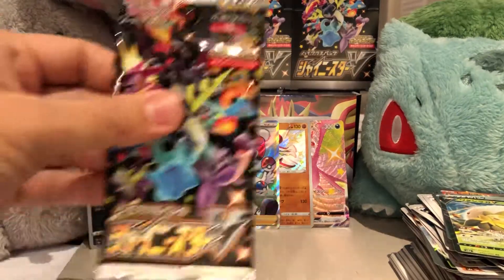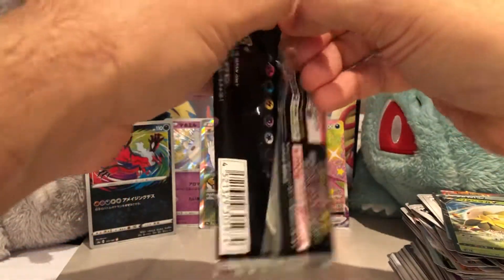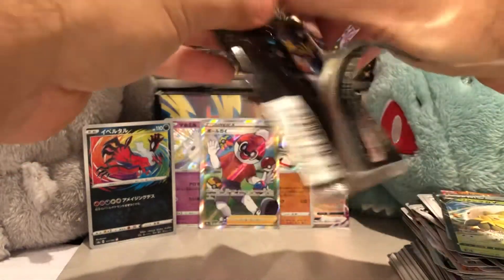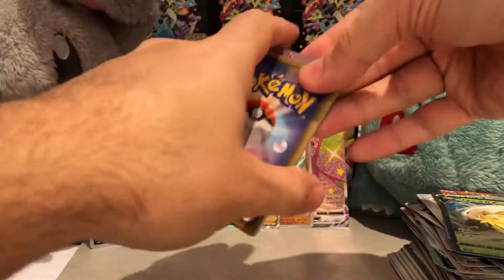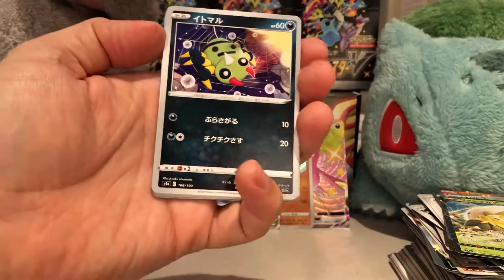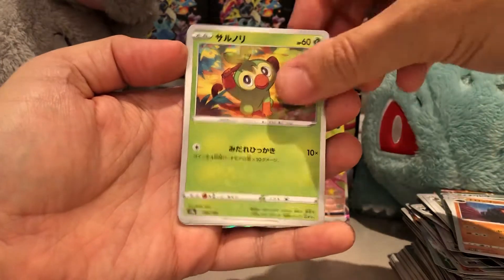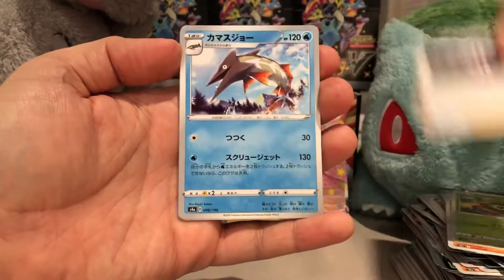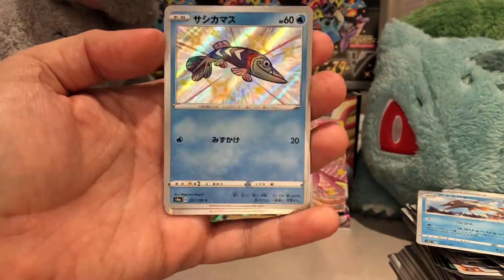Last pack — feels heavy. Could this be the god pack? Last pack magic — could this be it? Let's find out. No, no last-pack magic. Torchic, Roserade — oh there it is! There's a shiny, that's the third shiny!